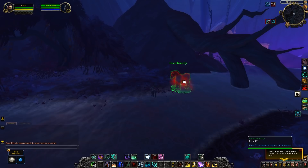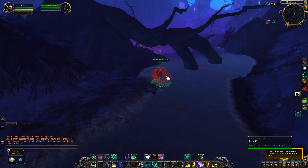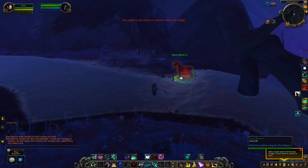Blanchie will be friendly but runs at a really fast pace — faster than a player on a mount — so I recommend being a little bit in front of the tree branch in the water. It'll come running out and collide with you. When it collides it'll stop because it doesn't want to hurt you, and then you'll be able to interact with it. It'll stay around for about five minutes, during which anyone can interact with it.